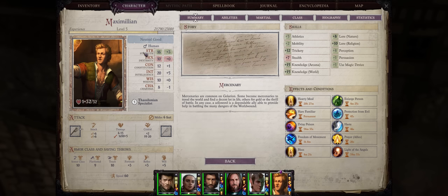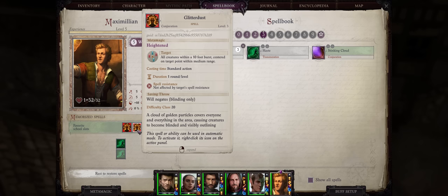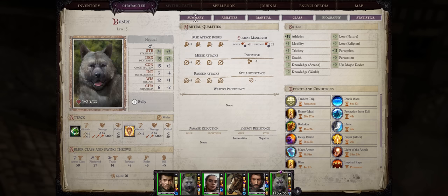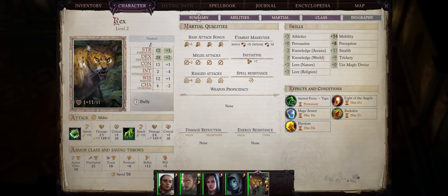Lastly, a wizard for Haste at level 5, and some nice crowd controls such as Selective Grease and Heightened Glitter Dust, which will come in handy in some of these battles early on. We also have 4 trusty pets to not only tank for us, but also provide extra attacks, damage, and even crowd control. I don't have the Leopard here — which is the best early game pet for Unfair — as I wanted to see how the dog could handle all of these threats.